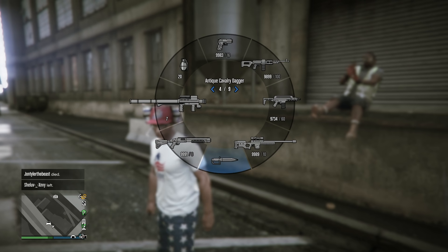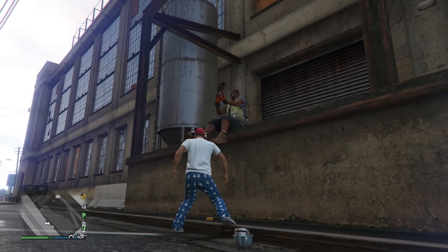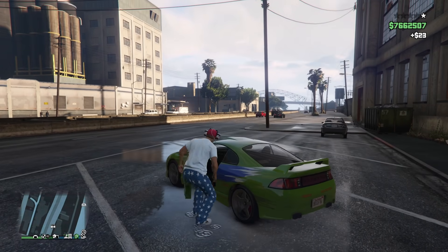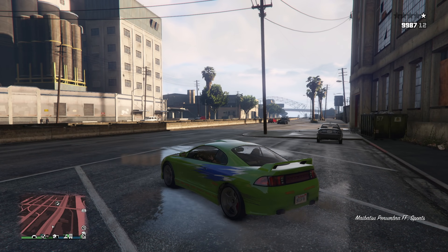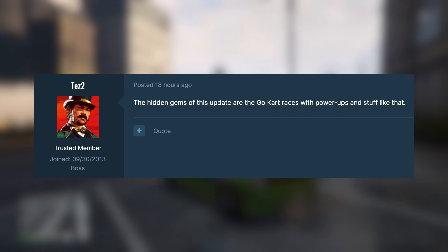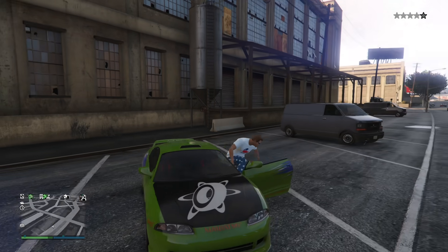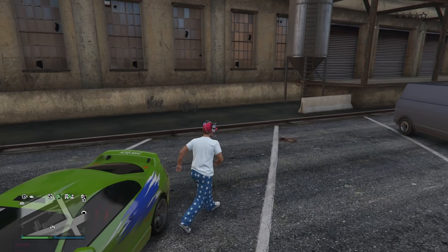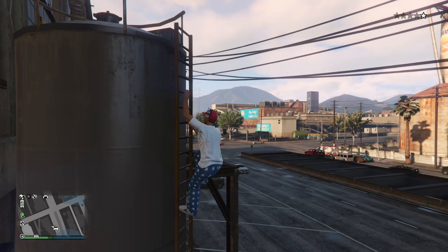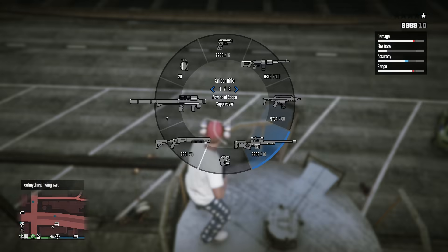Very cool stuff right there. If you guys are interested in all the tracks — from some artists you might know like Moody Man and Tale of Us, to some brand new ones like Red Axes and DJ Tennis — you can check out that link in the description. The last thing we'll be talking about today comes from Rockstar Games insider TezFunds2, who gave us something interesting to think about. On the GTA forum site he said the hidden gems of this update are the go-kart races with power-ups and stuff like that. I'm not sure, but maybe he's saying don't overlook some of the lesser-known things coming in this update — Rockstar has promoted the summer update as all about car culture and multi-part robberies, but don't forget about some of the little stuff. I'm just very excited for this update to arrive.